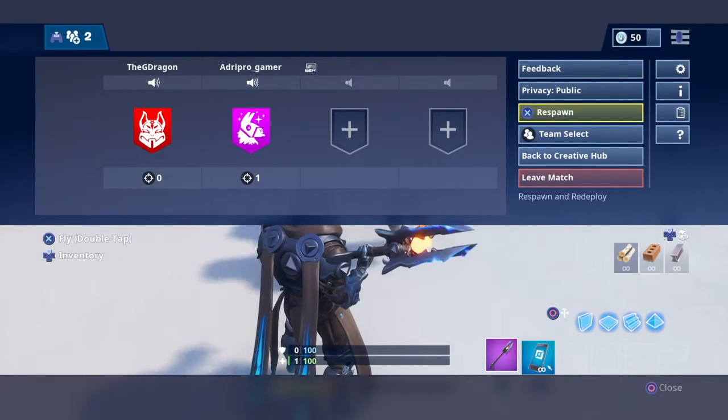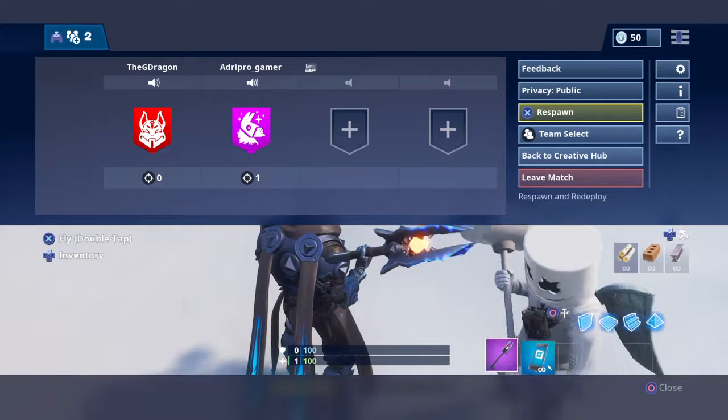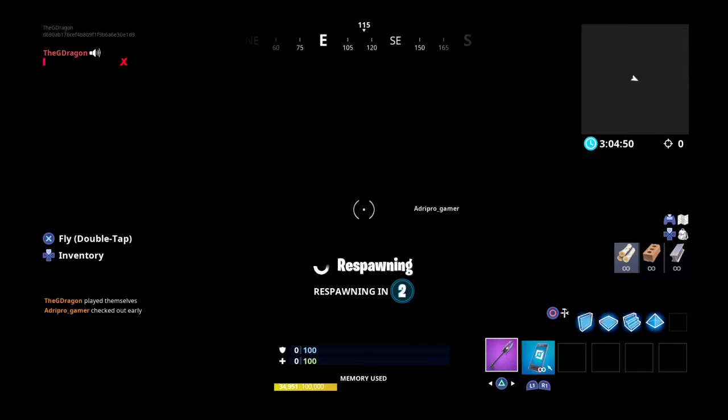We don't know if this will still work in the 7.40 patch, but it's good to try it now. So you press respawn, and right as you press respawn you're gonna want to press 'back to creative hub'.